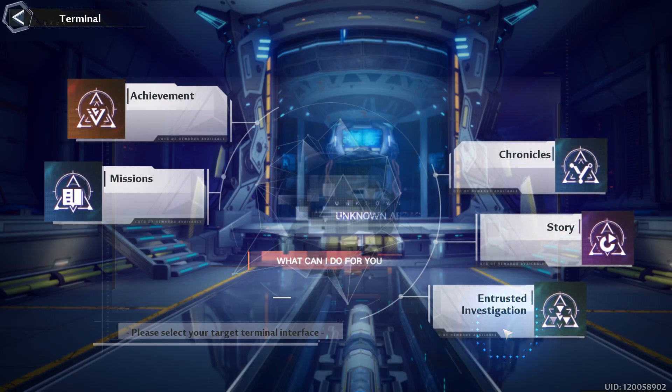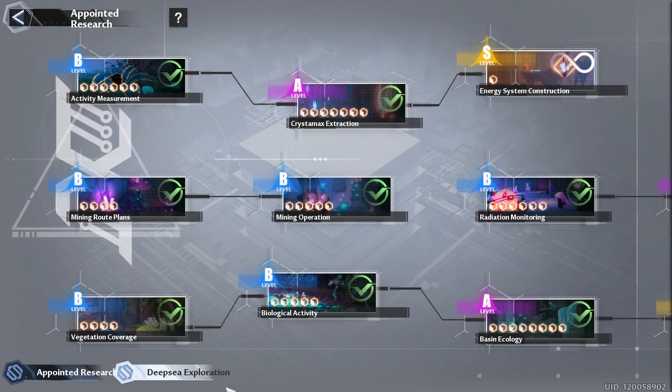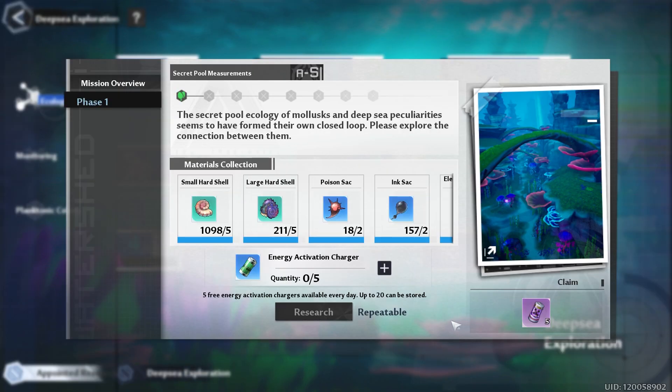Don't forget to do your Appointed Research. You can go to Terminal, Entrusted Investigation, and get to your Appointed Research. I'm mainly going to be focusing on trying to get Booster Module 2, since this is repeatable. But remember, you only get 5 free energy a day, and you can only hold a grand total of 20 energy. So you want to make sure that this does not cap, especially if you're trying to clear out all of these tabs. But if you enjoyed this series, I would greatly appreciate a like.